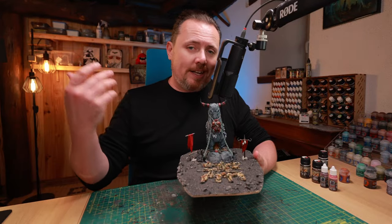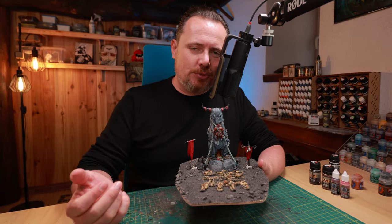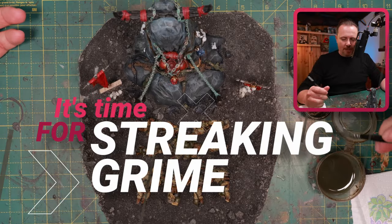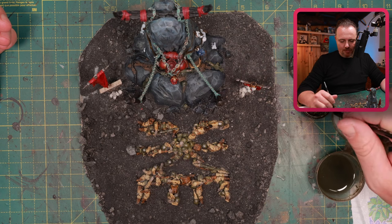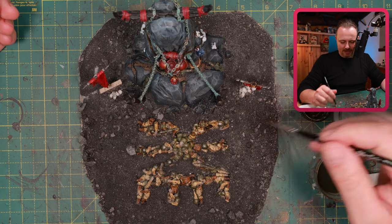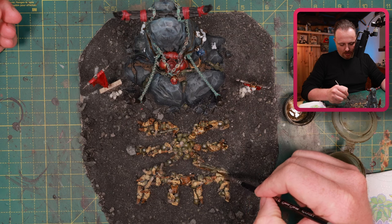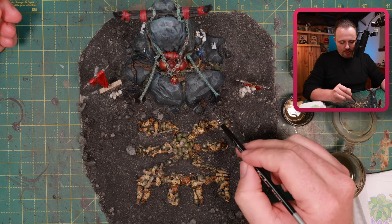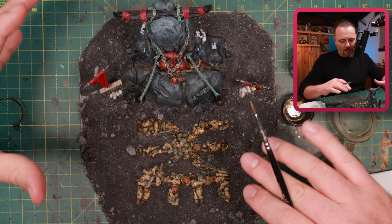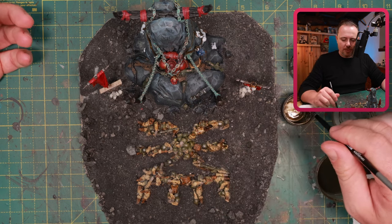Welcome back — all the little details are now painted in. I've got some more bone colors, ropes, wood, chains, and the marine is now also on there. It's time for a bunch of things to make it more gory, grimy, and dirty. First up — streaking grime. I'm going to use it, but not too much; I just want to make everything look a little bit more dirty, as if it's been there for a while. These Cadian bodies are looking a bit too clean. I cover all of this here and also do a little on the flat surfaces of the stones where dirt could settle.